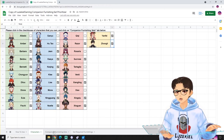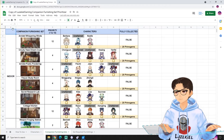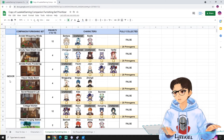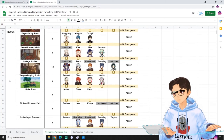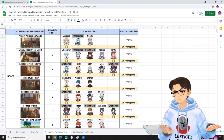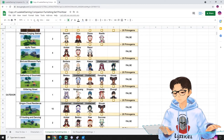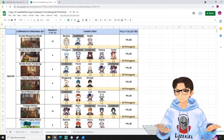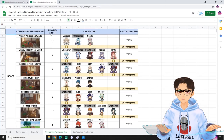Next we can click on companion furnishing sets. I will explain from the leftmost column all the way to the right. On the left column, it will say indoor and outdoor. Next it says companion furnishing sets — these are all the sets that we have according to whether they are indoors or outdoors. Thirdly, this is the priority column, with number 1 being the highest priority and number 15 being the lowest priority.